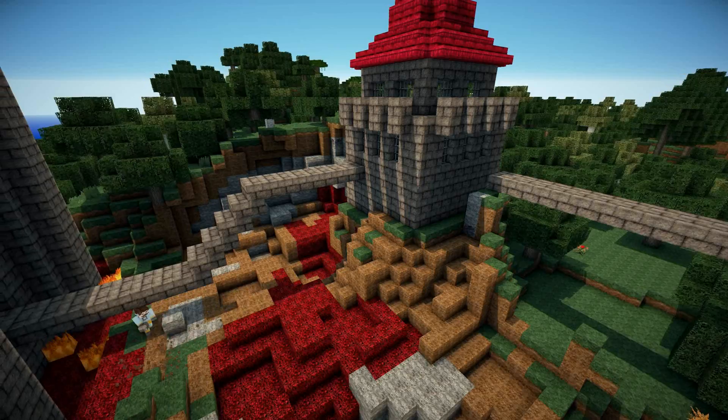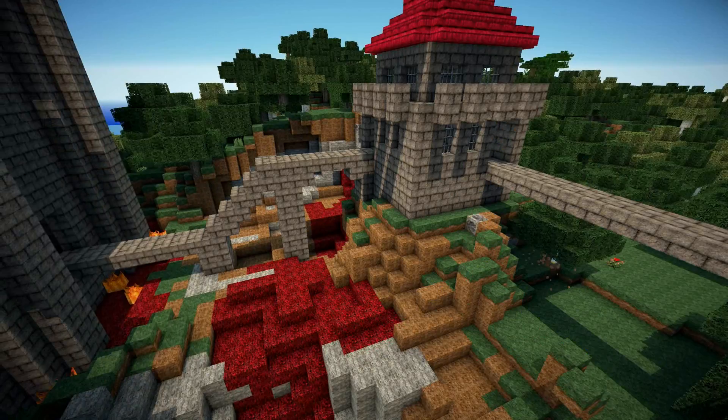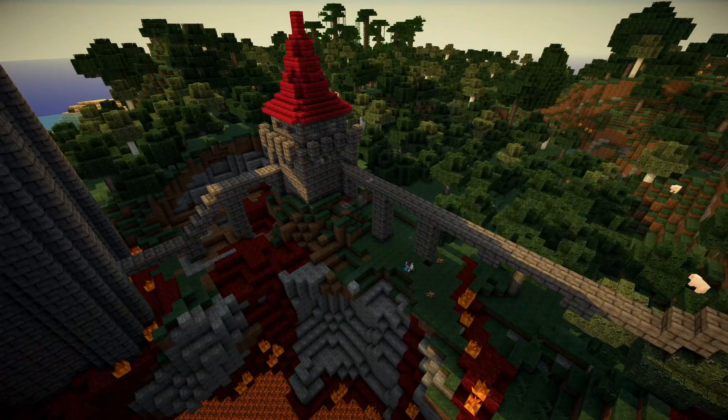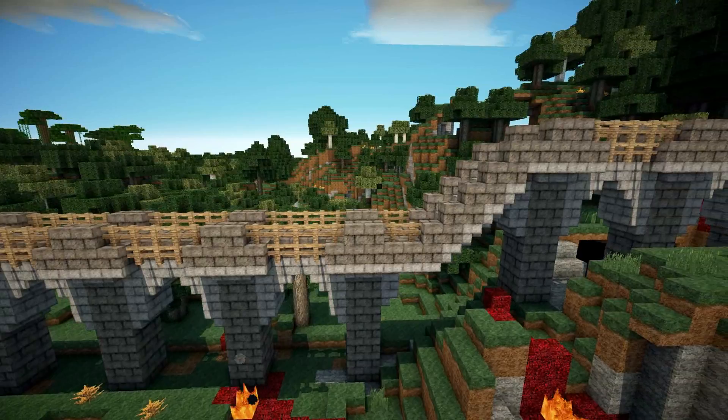Then I started to build the pillars that would hold up the walkways — I used dark stone brick again. And then began to build those support struts slowly towards the other tower, just off camera to the right. Once those were in place, I basically copied the same walkways that we had around the front of the castle and rebuilt them over here, as you can see.